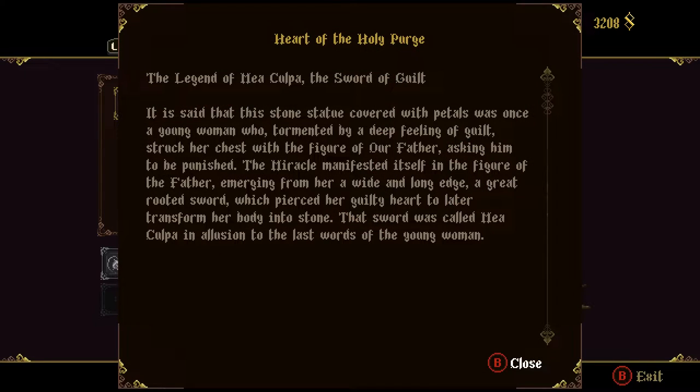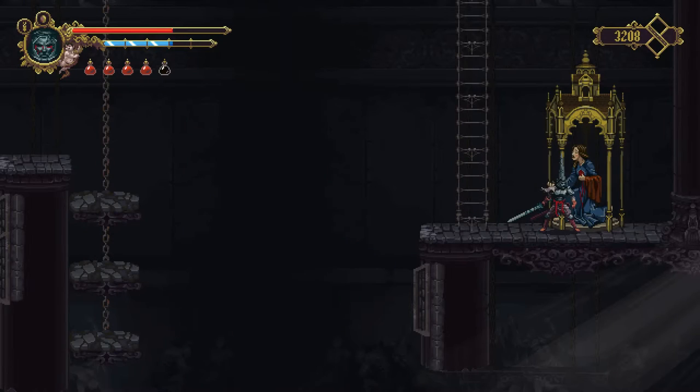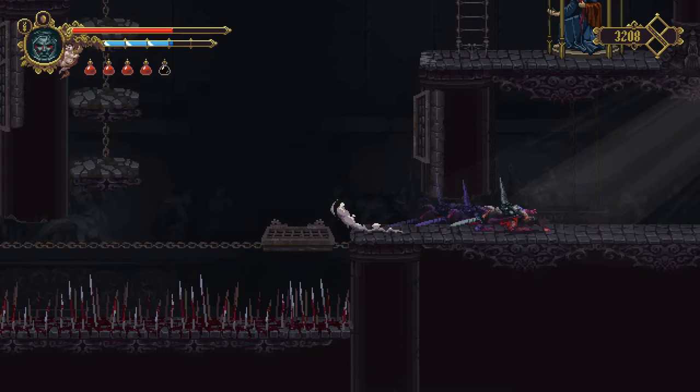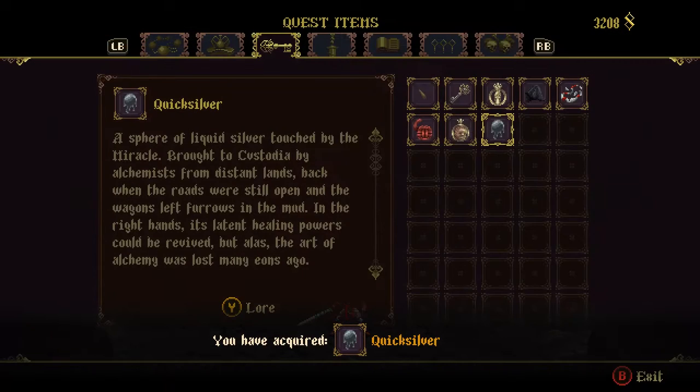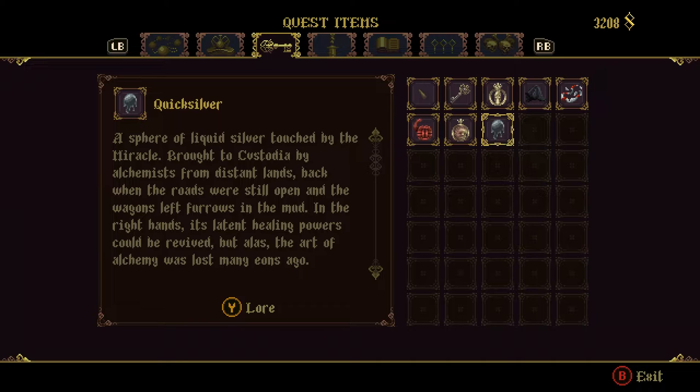Now, the legend of Mea Culpa, the sword of guilt — it is said that this stone statue covered with petals was once a young woman who, tormented by a deep feeling of guilt, struck her chest with the figure of her father, asking him to be punished. The miracle manifested itself in the figure of the father emerging from her as a wide and long edge, a great sword, which pierced her guilty heart and later transformed her body into stone. That sword was called Mea Culpa, in allusion to the last words of the young woman. I'm going to be dropping down and continuing across to the right. I've got a little item here — Quicksilver, a sphere of liquid silver touched by the miracle, brought to Custodia by alchemists from distant lands back when the roads were still open. In the right hands, its latent healing powers could be revived, but alas, the art of alchemy was lost many eons ago.